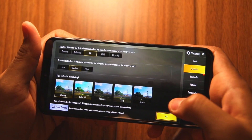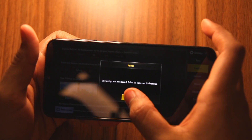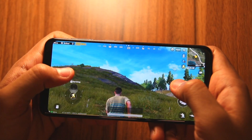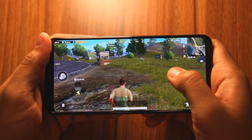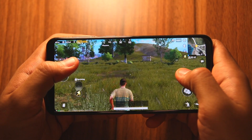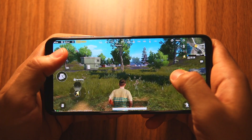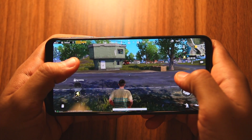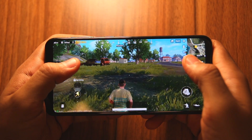Now, I will try to play PUBG on HD graphics settings. The settings have been applied, and you can see that this has an impact on performance. There is a little stuttering and skipped frames — the game is barely playing at 30 FPS. But if you are a casual PUBG player, you can still play PUBG on the Galaxy A20 at least in HD graphics settings and medium frame rate.